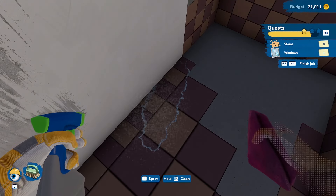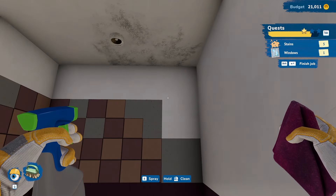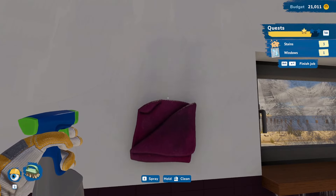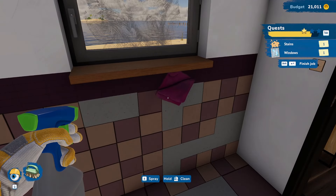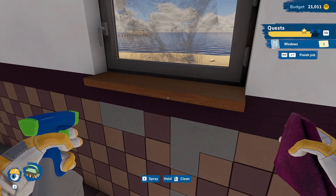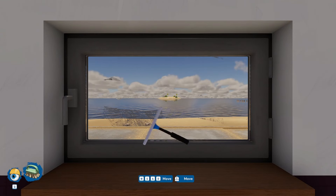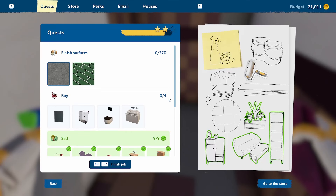Again, some of these stains look like they need something more serious than just wiping away. This house may have issues with the foundation and walls, but that'll be for the next owner to deal with. We finally find all the stains — that last one was hiding in plain sight. One window to squeegee and everything is good.